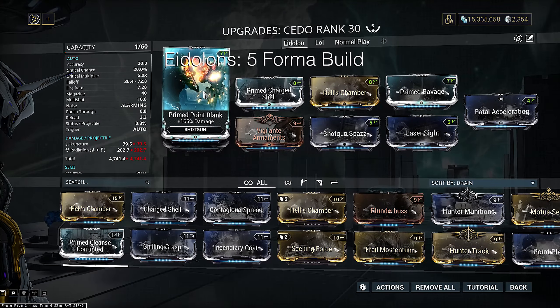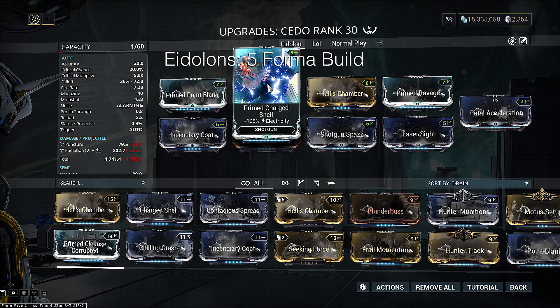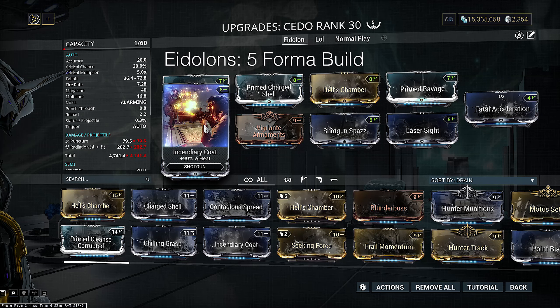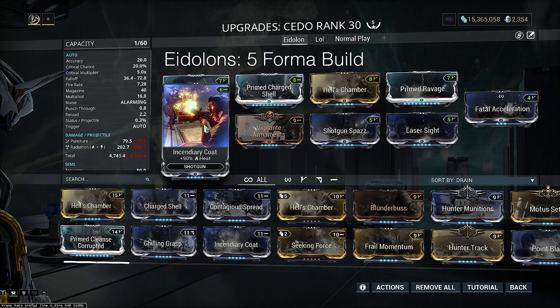I'm going to run the weapon with Primed Point Blank, as shotguns don't have Blood Rush or Weeping Wounds. Remember, this is Eidolons we're talking about and they're completely immune to status, so we need base damage mods no matter what. Then we're going to follow this up with Prime Charge Shell and Incendiary Coat to make radiation. The reason I'm actually modding for radiation instead of just heat is because I want to take advantage of the primed elemental mod, as shotguns don't have a good corrupted base damage mod equivalent of Heavy Caliber — Vicious Spread only gives 90% base damage instead of 165%, so it's just not worth using. They also lack a secondary crit damage corrupted mod like pistols have with Hollow Point, so I really have no other option.